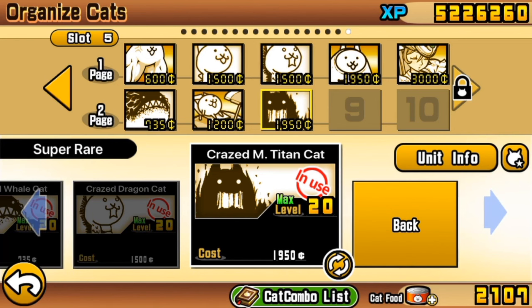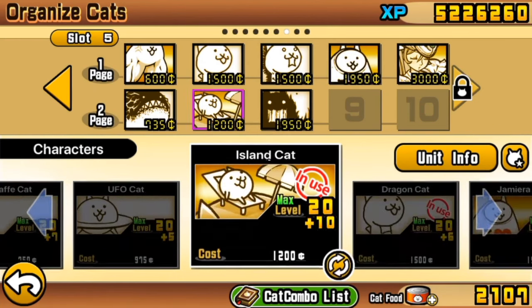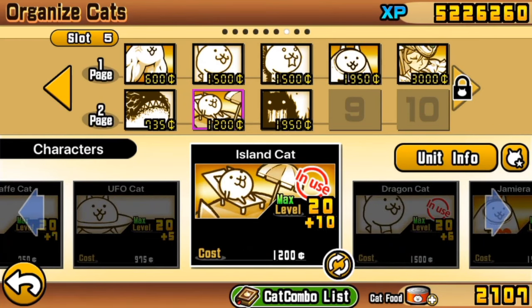For a long time in this Beginner series, I've done my best to not use the true forms of basic units, just in case you haven't been able to get them to level 20 plus 10. But now, in this level especially, is a time where they become absolutely necessary. Two basic true forms you now need to follow this guide are Jamiro, which is Titan Cat at level 20 plus 10, and Island Cat at level 20 plus 10. They both gain hugely in their stats upon coming into their true forms and will just have no impact at all unless you have those true forms.